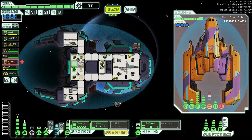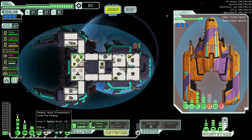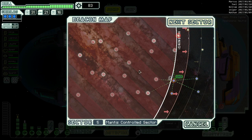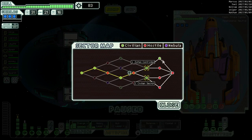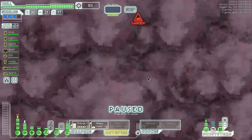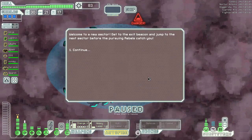You two definitely in the med bay. Everyone goes to the med bay except for Lightning, who didn't take any damage. Then let's head to sector six - Zoltan or civilian. Zoltan is very nasty for our ship, so we're not going to go there. We'll go to the civilian sector instead.